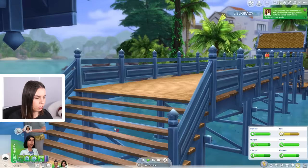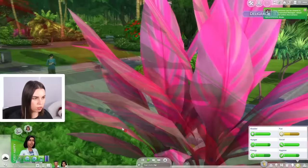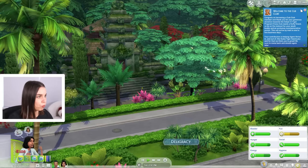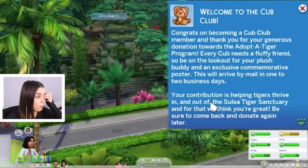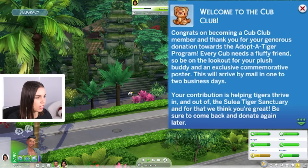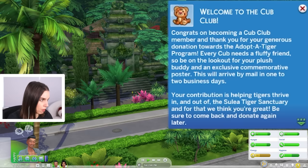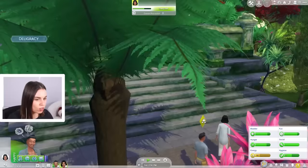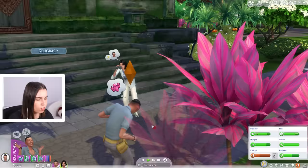Enter my code word Deligracy at the checkout in the promo code section. Thank you so much for your support, and thanks to EA for sponsoring this part of the video. This reminds me of Bowser so much. Crossing over that beautiful bridge — the sanctuary acts as a rabbit hole, so once they're in, they're in. Welcome to the Cub Club! Congrats on becoming a Cub Club member and thank you for your generous donation towards the Adopt a Tiger program — every cub needs a fluffy friend, so be on the lookout for your plush buddy and a commemorative poster.